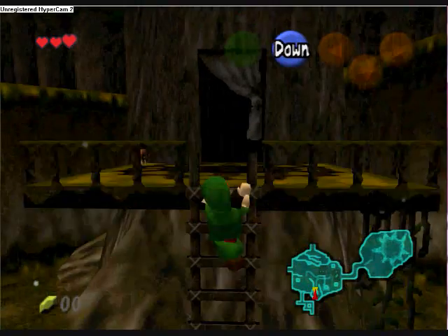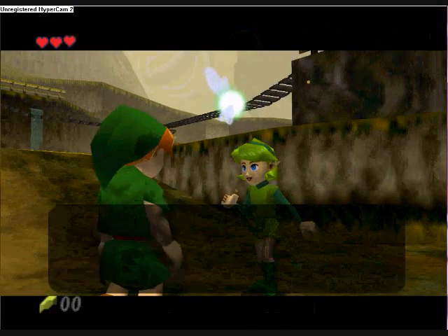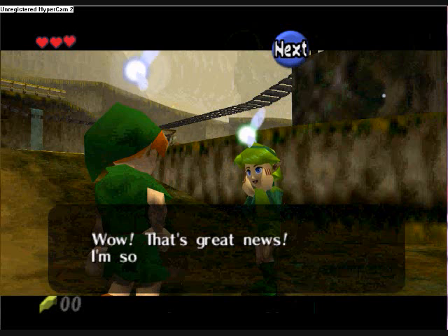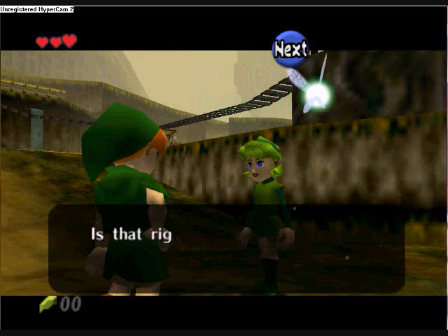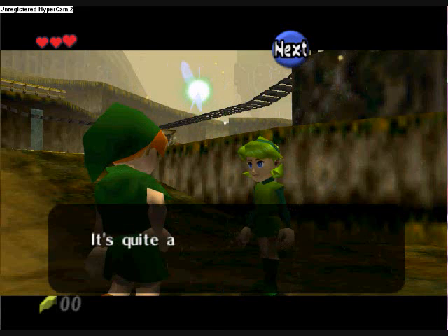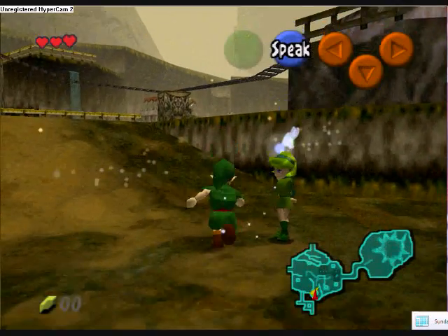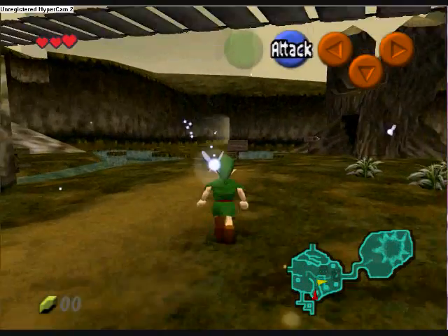Here's Link's first fairy companion — he has several. All the girls want Link. I'm trying to figure out the controls. Apparently I use C to go faster, but I'll just let you read the text.